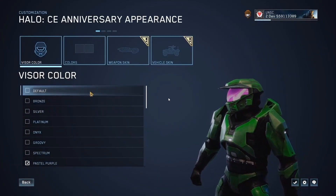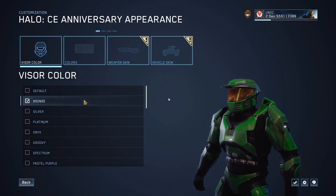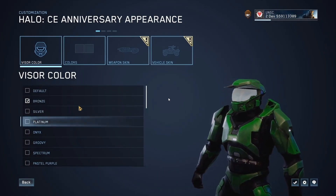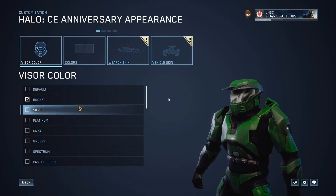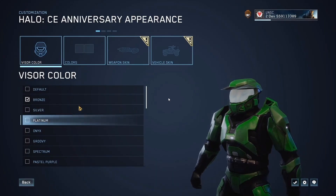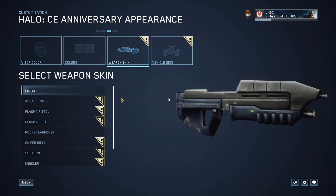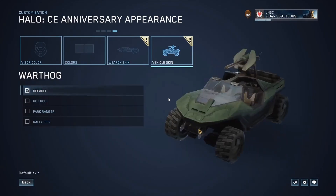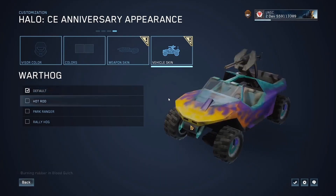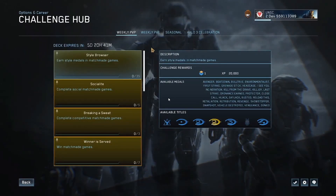With Halo CE customization, for the first time ever, Halo CE will have officially supported customization options, including weapon skins, vehicle skins, and visors. A player's custom weapon skins and vehicle skins will be applied whenever they are in control of them, staying applied even after dropping the weapon or exiting the vehicle until a new player gains control. For players who prefer the original CE feel, there will be an in-game option to toggle the skins on and off in the settings menu.